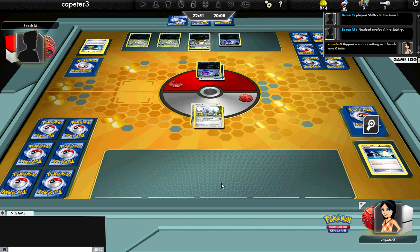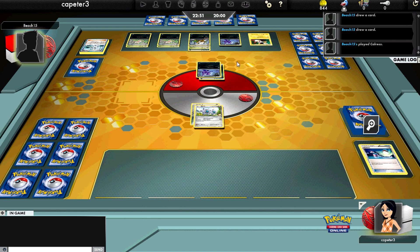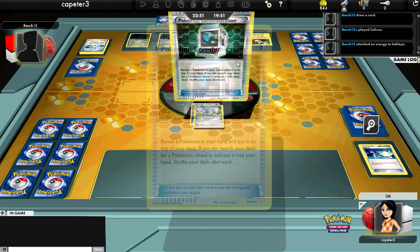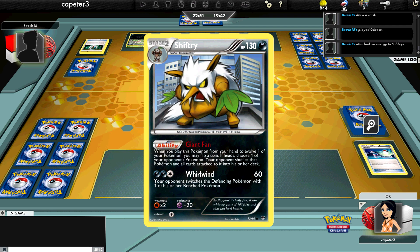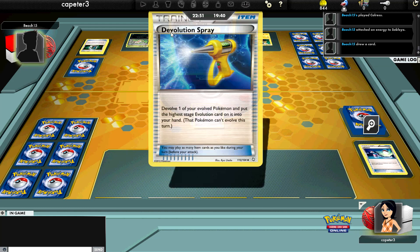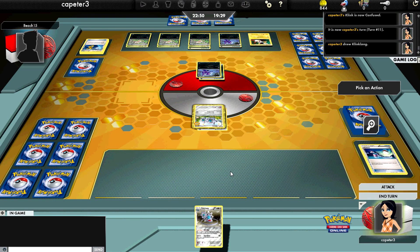That's his three evolutions for this turn. With a Sableye up there, I can't really do much of anything. He's gonna attach to the Sableye but I've got a hand of absolutely nothing. I've been relying on topdecks all game — that's just how some games go in our format. The deck already runs like 14 Supporters, so you can't really say it's a lack of Supporters. He actually uses his Sableye to attack. I draw a Klang — and I'm confused — so I just end my turn.